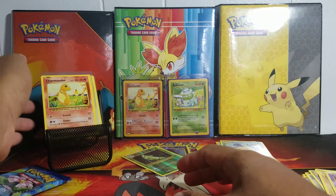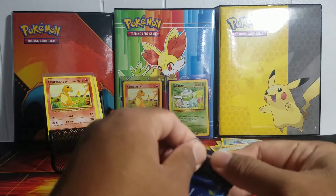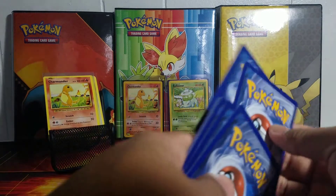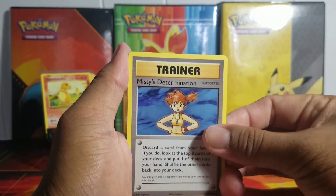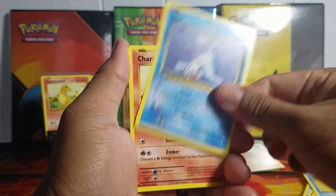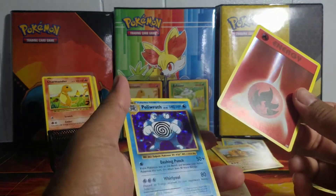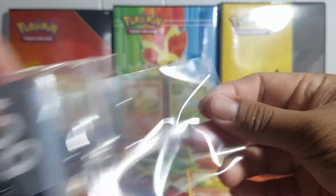Of course Charmander has to go in, and I skipped some Charmeleons in the last pack but I'll grab those out afterwards when I end the video. So yeah, we found a reverse holo Charizard which is not bad, but I want the holo version. Okay — Misty's Determination, Poliwhirl, Revive, Doduo, Starmie, Seel, Charmander again, Magnemite, reverse Fire Energy nice, and a holo Poliwrath! Wow, that's two more hits, awesome!